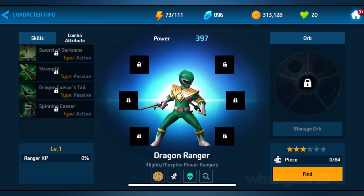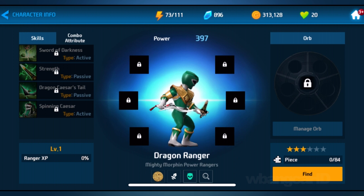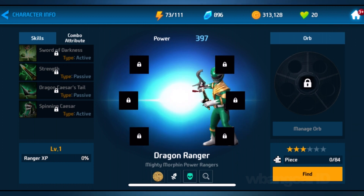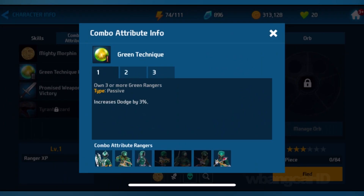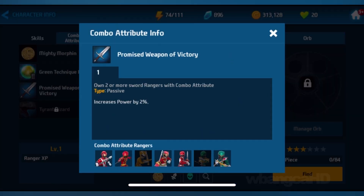Here is the Dragon Ranger. You'll notice at the bottom it says 'Dragon Ranger, Mighty Morphin Power Rangers.' Then you have sort of Darkness Strength, Dragon Caesar, Tail Spinning Caesar. He looks really really cool, and like I was saying, too bad you can't zoom in. You have Combo Mighty Morphin Ranger, you have the Green Ranger — I guess Forever Green — and then you get a combination with these other rangers that are here.